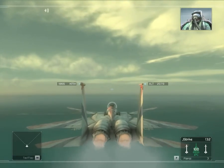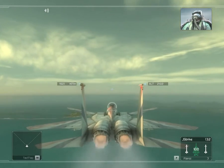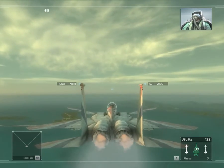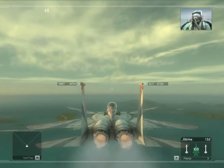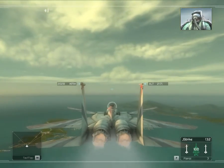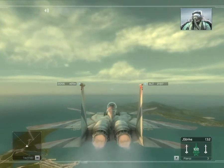Modern warplanes have computer-assisted maneuvering systems designed to prevent a dangerous loss of control. These alpha limiters keep the bird in the air, but they also prevent the pilot from performing radical maneuvers that can give them the upper hand in a dogfight. Today we are going to deactivate the limiter and familiarize you with off-mode maneuvering.